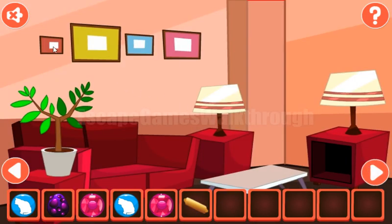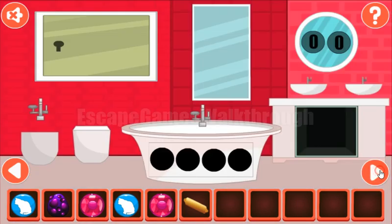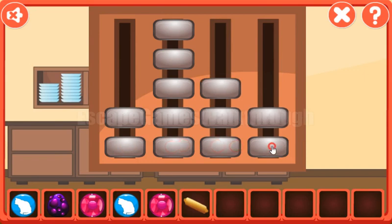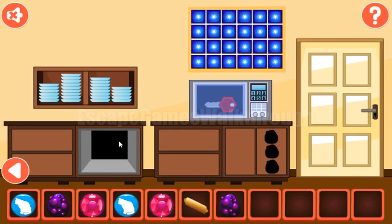Now let's look at the sizes of these pictures. Their relative sizes are 1, 4, 2, 3. So we need to set the same bars here: 1, 4, 2, and 3. We've got a dragon egg.